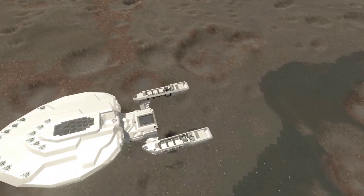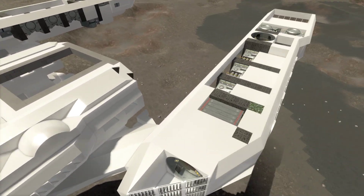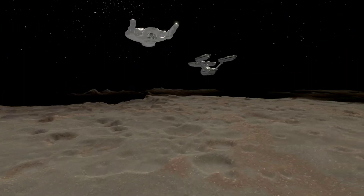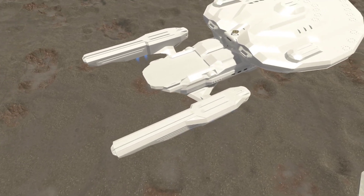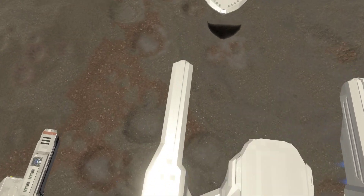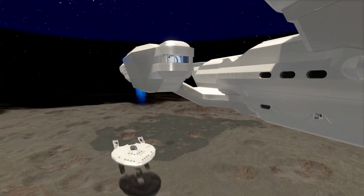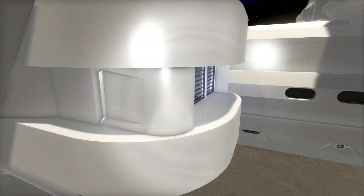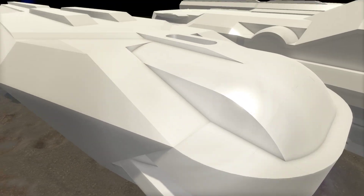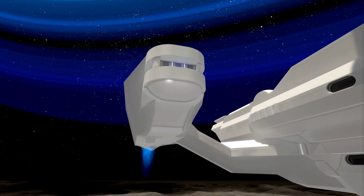I'll show you where I started from — this older version over here. The nacelles are still intact from where they started. Here's the new design: they're a little longer than before, rounded off on the front and back. I've got a little bit of a thruster visible here and I'm not sure if I'm going to keep that. I'm trying to use some newer blocks to make a rounded pattern, but I'm kind of mixed on that current setup.